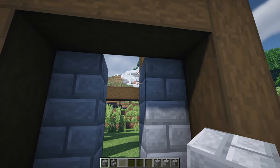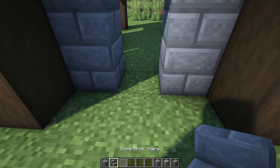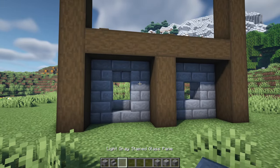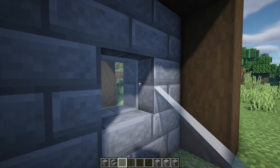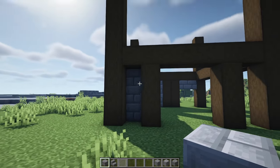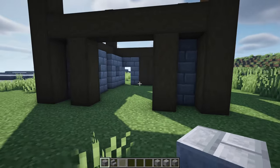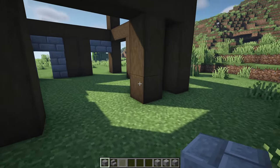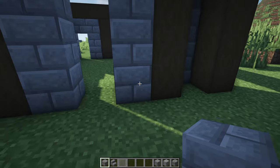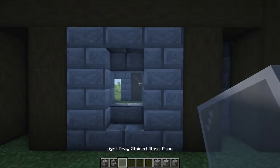On the right hand side section add a full block at the top and bottom, and on the left hand side section have a stair at the bottom and an upside down stair at the top. Then stick a light gray stained glass pane in the center for the window. Coming round to the back, copy the one-wide section to the other side, and for the middle section place them against the pillars - three on either side, upside down stair at the top, regular stair at the bottom, and glass pane in the middle.